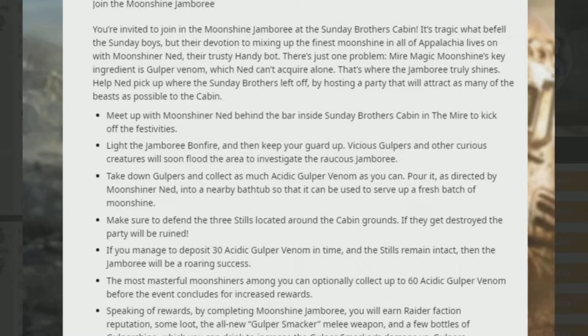Finally, join the Moonshine Jamboree. You're invited to join the jamboree at the Sunday Brothers Cabin. Their devoted moonshiner Nad and his trusted Handbot carry on the tradition, but the key ingredient — Gulper venom — is something Nad can't acquire. That's where you come in. Help pick up where the Sunday Brothers left off by hosting a party and tracking down Gulpers. After taking them out, you'll earn Raider faction reputation, loot, the all-new Gulper Smacker melee weapon, and full bottles of Gulper Moonshine to increase your attack power.